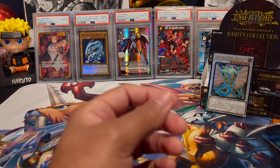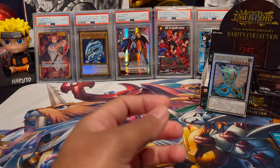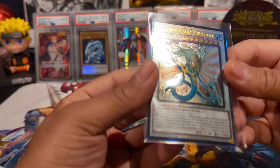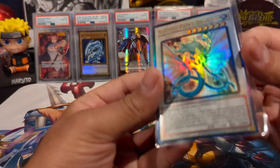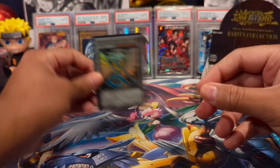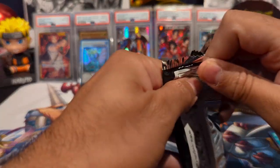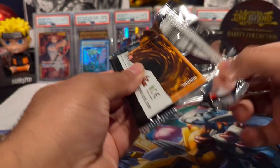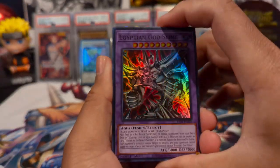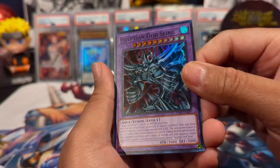I kind of want to separate them out by rarity, but I'll do that in a bit — I'll sleeve up the luxury rares. Was this the ultimate rare? The new ultimate rares — it might be the new ultis. Yeah, that's the luxury rare I was forgetting about. Ultimate rares are kind of back with a different type of foiling. I think there's platinum secret rares and things like that.